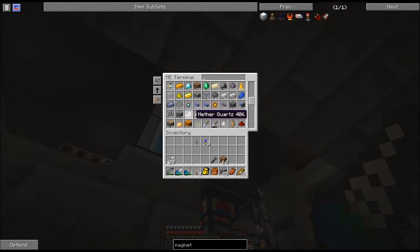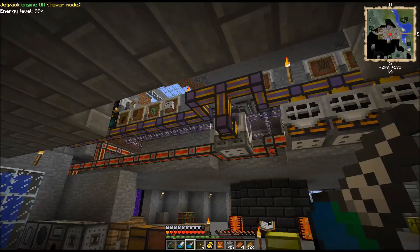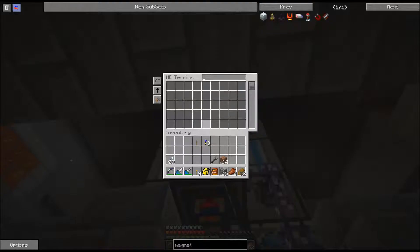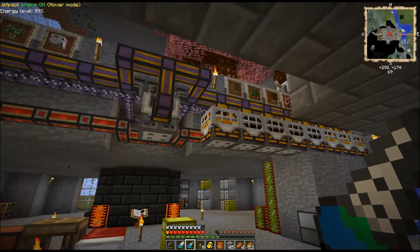We have 4,000 pumpkins and over 177 UU matter — that's just crazy, that's just from the free stuff. I set it up so that I didn't have to keep monitoring and babysitting to make sure I had enough pumpkin and melon seeds. Anytime it runs out it will automatically make more.